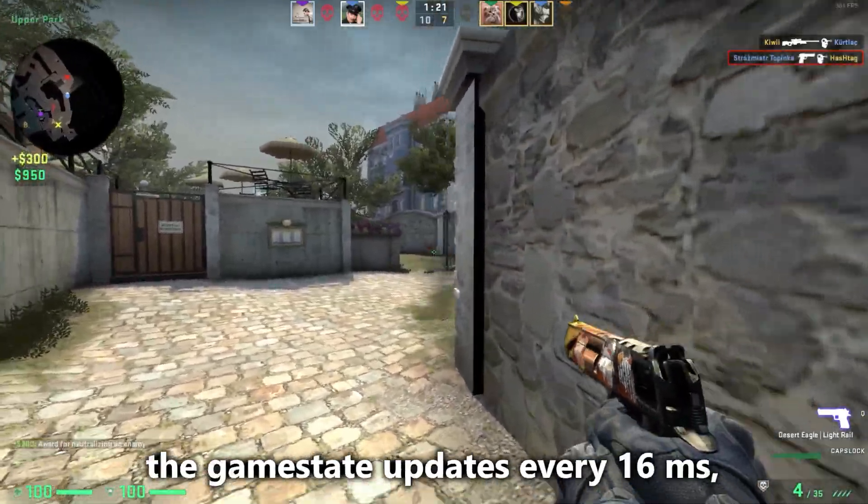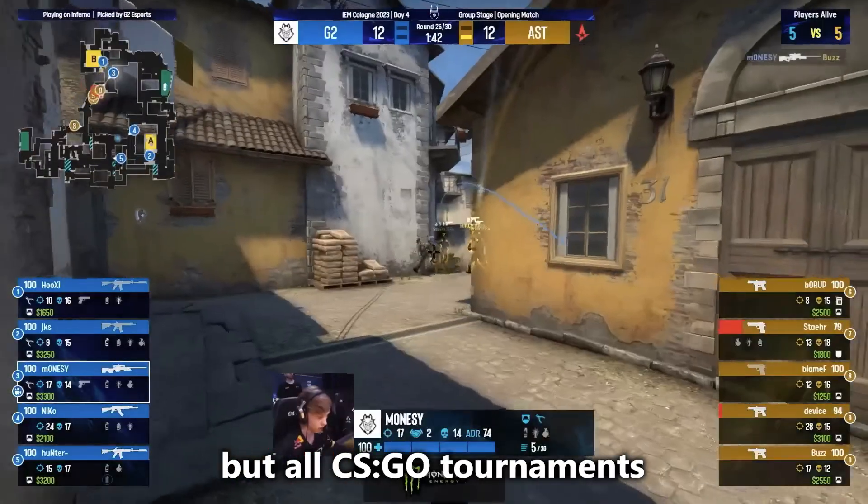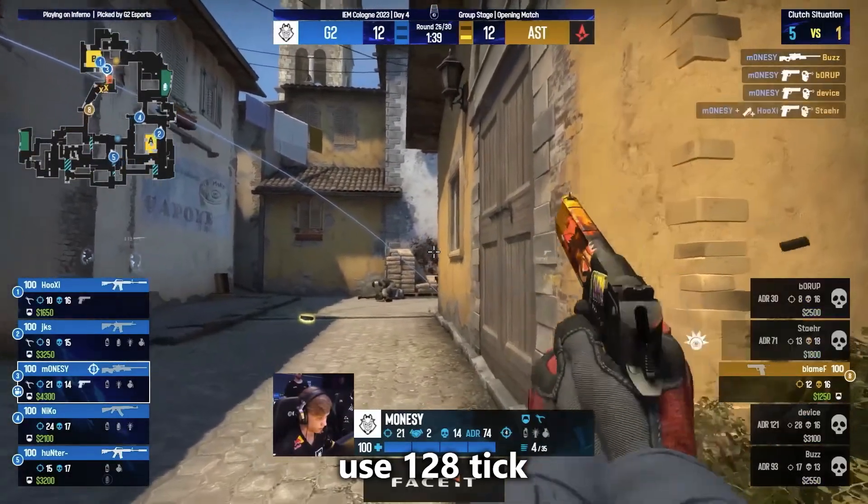With 64 tick rate, the game state updates every 16 milliseconds, which is usually good enough, but all CSGO tournaments and third-party matchmaking services use 128 tick.